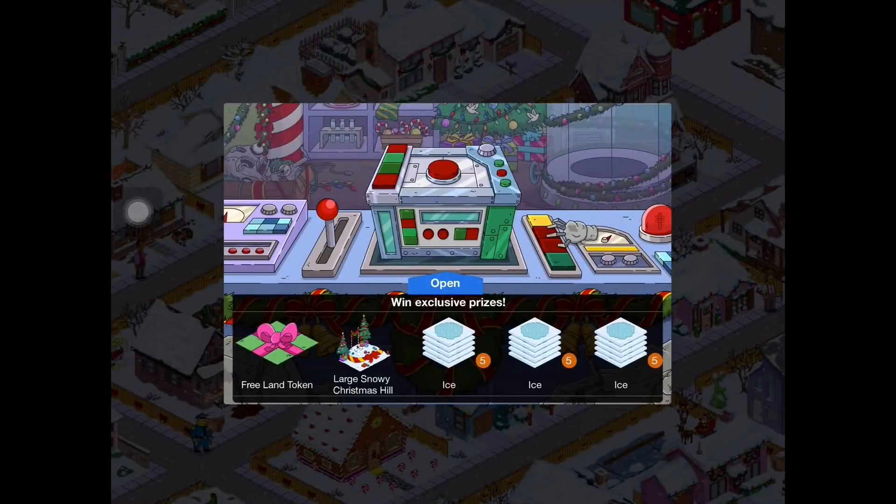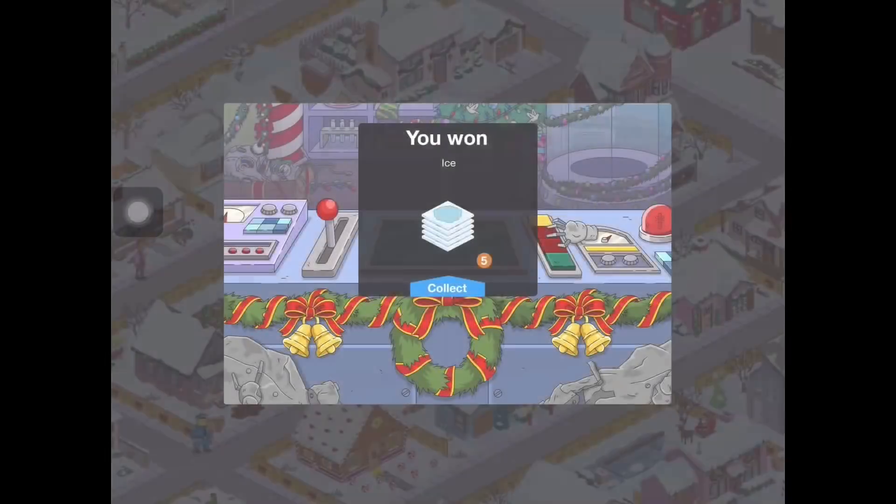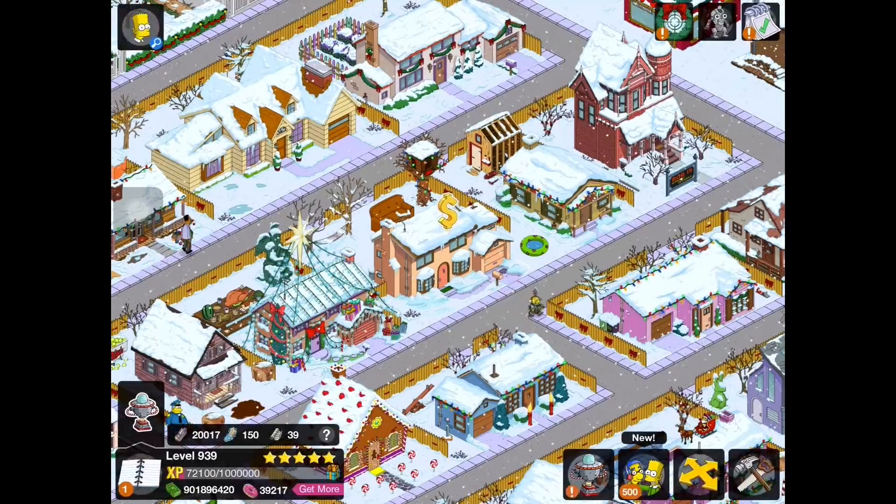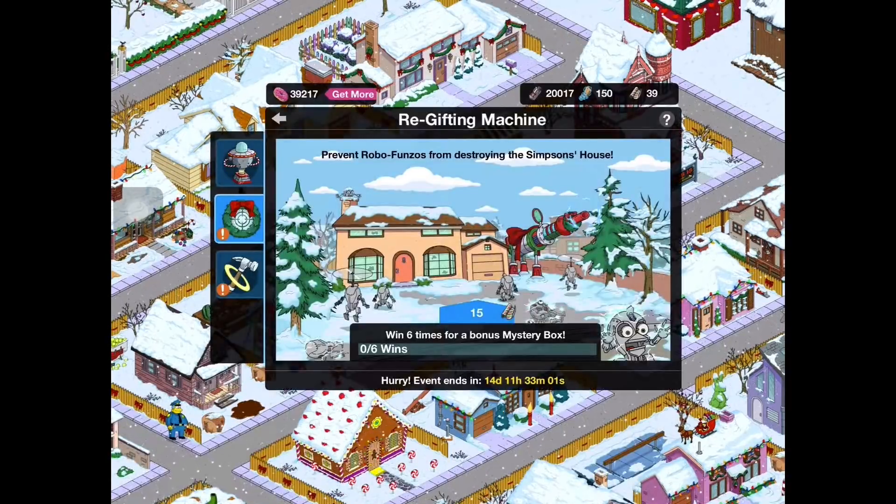We've earned another mystery box. Let's see what we get. And we got some more ice tiles. So it looks like we're going to have to play this another six times to hopefully get that large snowy hill. I'll see you guys after the jump.